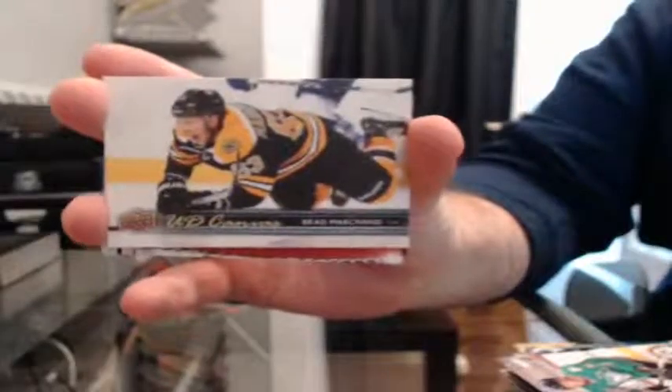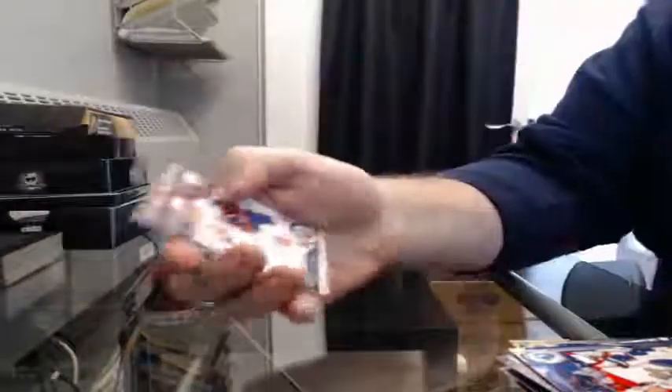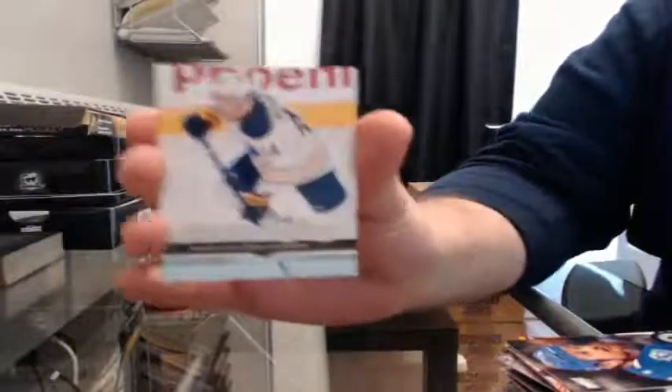Got a Canvas — Brad Marchand for the Bruins. Young Guns — Nicolas Deslauriers for the Sabres.